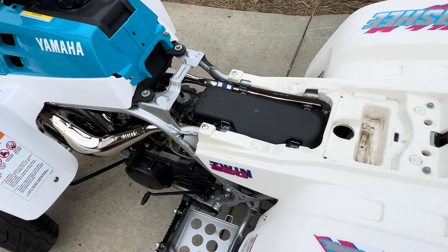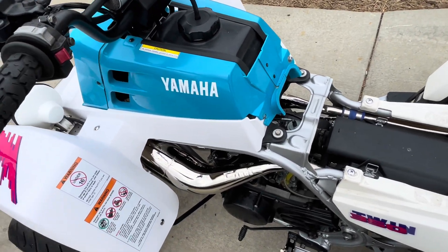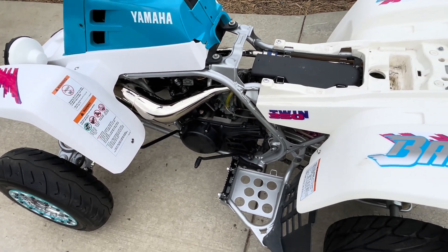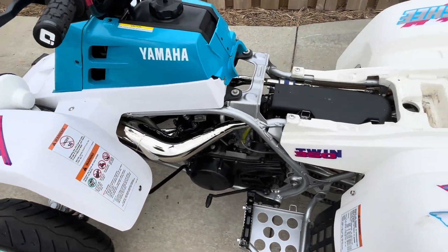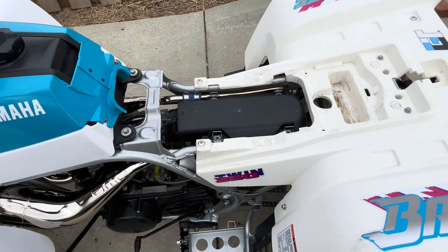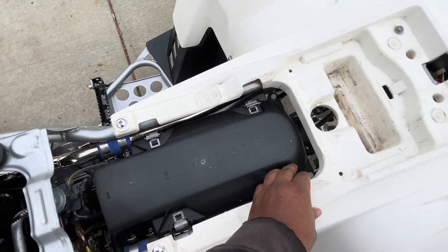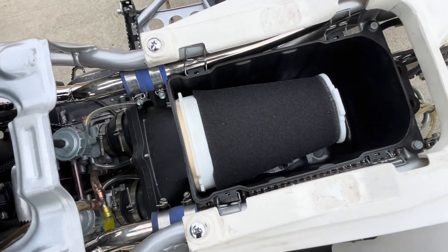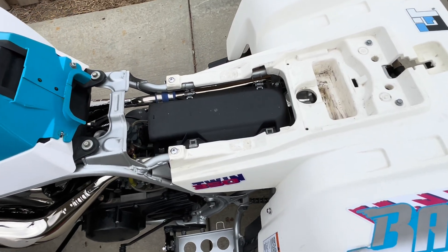I'm thinking he probably wants sixty-five hundred or seven thousand. My Banshee didn't look nothing like this before — it had black plastics, a black seat, fender, head. I'll put a picture in so y'all can see how it looked before. It wasn't really a 92 look besides the wheels, the number matching, and the white headlights. So I'm talking to him and he says yeah man, once me and my wife talk about it I'll get back to you with a price. Next day he gets back to me and says they've decided on a price.